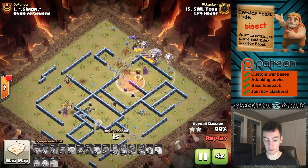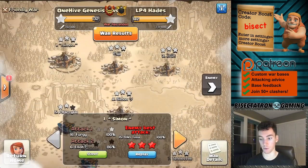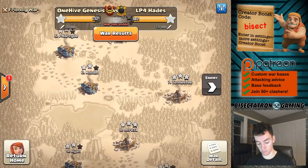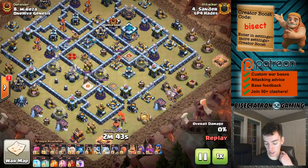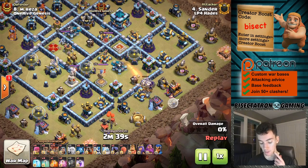This is from the LP4 Hades War - lots of Town Hall 13 attacks, a lot of Town Hall 13s in this war. We'll take a look at one more of theirs, then switch over to a strategy we've been having a lot of success with. But this one I had to show - it was very interesting. I would not think to do this because it seems like almost a waste of troop space, but it got the job done and you'll see what I mean here.